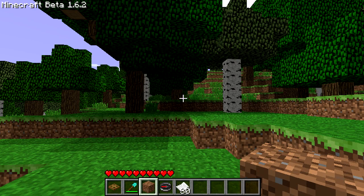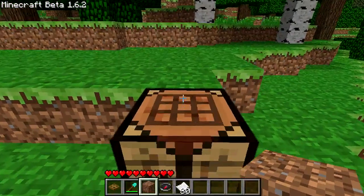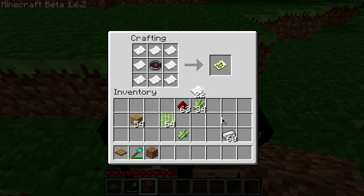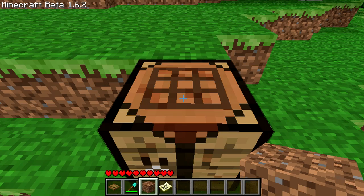I'll show you how to craft one. Open up your workbench — you need a compass and paper. Put your compass in the middle, then place the paper all around the sides of it, and you'll get a map.